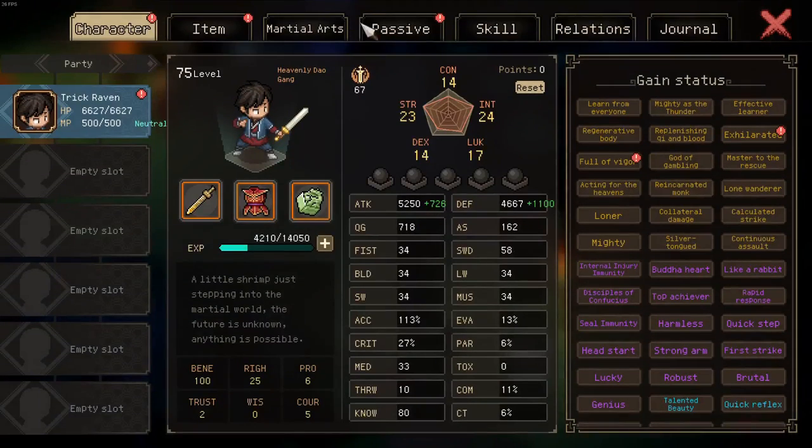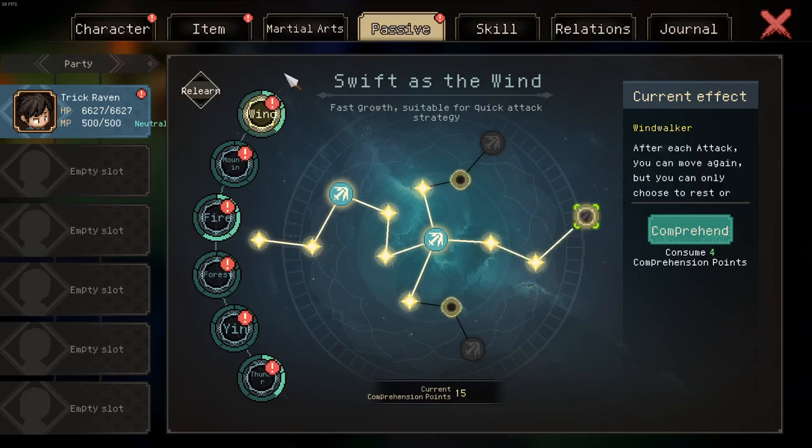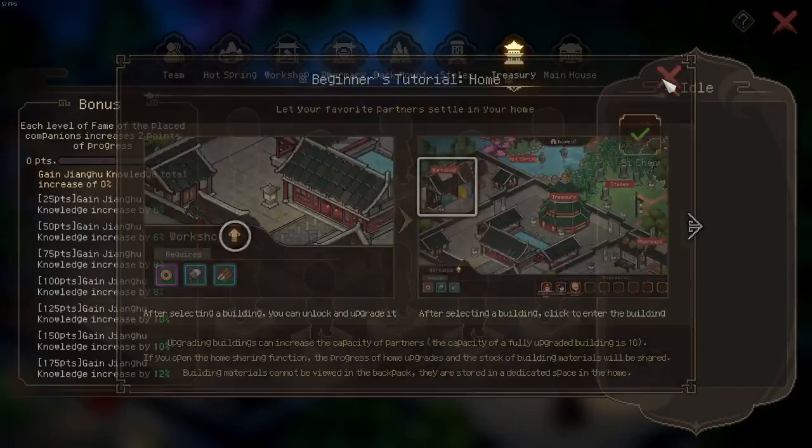Now in fact, there's a way to make the fight trick even easier, and that is using the windwalker node. So if we go to the passive tree, you can see my current setup for the wind tree. If we take the windwalker node, put your pet in the homestead.